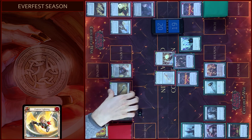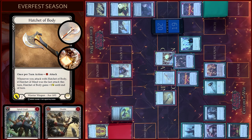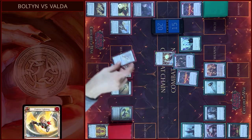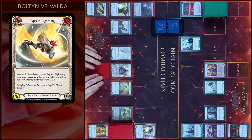And then I will attack with Hatchet of Body — pay one, four damage. No blocks, no reactions. Take four. Let's close this combo chain. I will arsenal this card and pass to you.